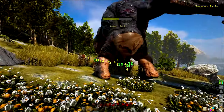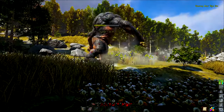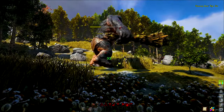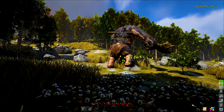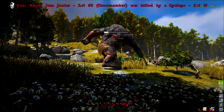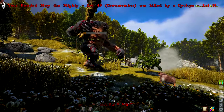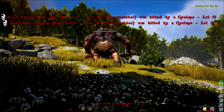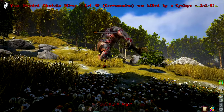An issue I noticed while doing this test is that firstly the Cyclops hit radius is very bugged, and as you can see most of the time the NPCs are not actually hitting and dealing damage to it — so if they were able to do that they would have killed it a lot faster. Secondly, they're not that smart, and if they actually went around the Cyclops circling him fully they would still be able to kill him faster.